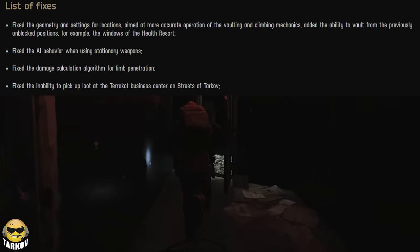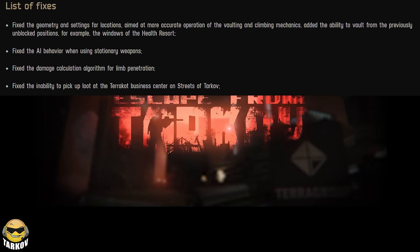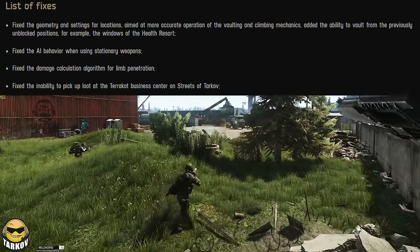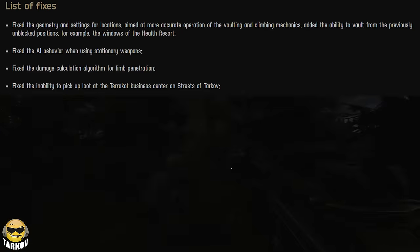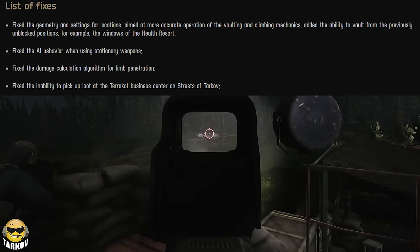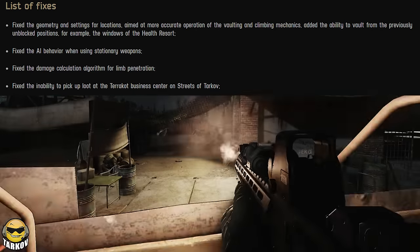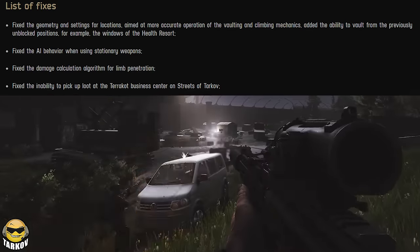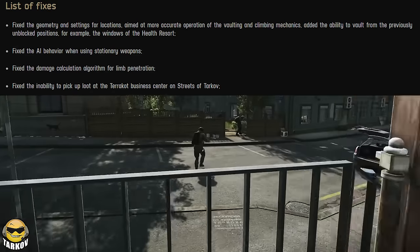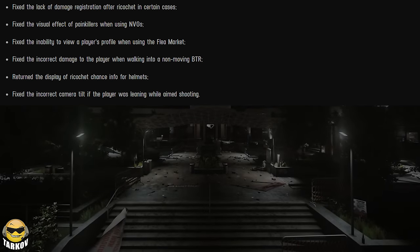List of fixes: fixed the geometry and settings for locations aimed at more accurate operation of the vaulting and climbing mechanics. Added the ability to vault from previously unblocked positions — for example, the windows of the Health Resort. Fixed the AI behavior when using stationary weapons. Fixed the damage calculation algorithm for limb penetration — hopefully the arms, hopefully please.